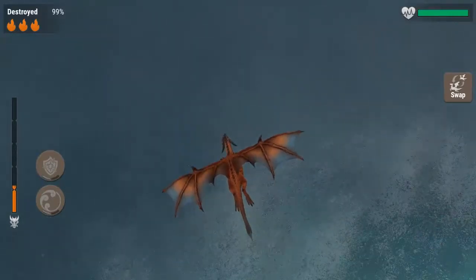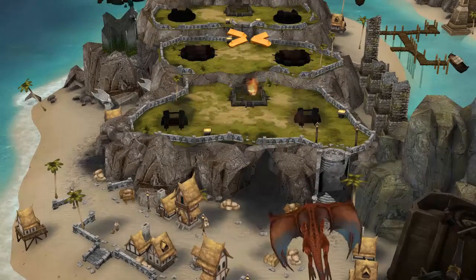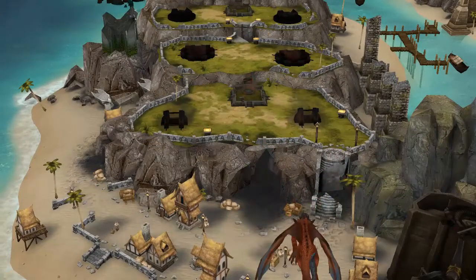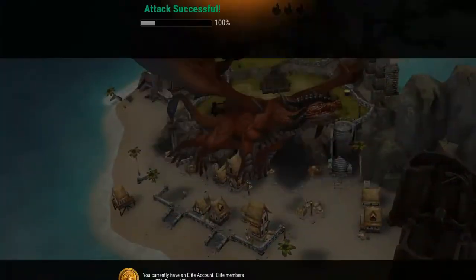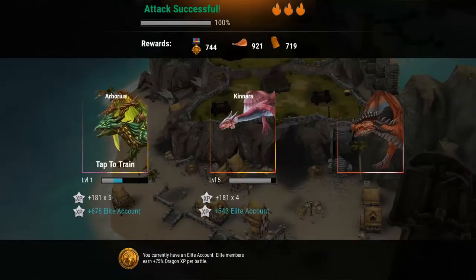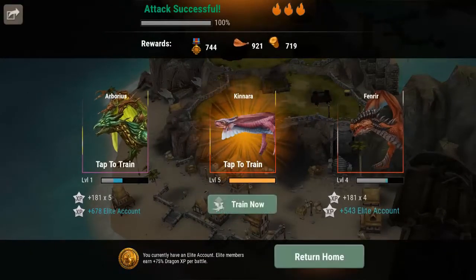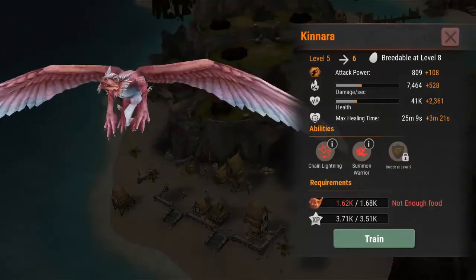There's a swap button on the mid-to-right screen when you're in battle — if you want to bring in extra dragons to get experience, you can swap them out and bring in more dragons to make sure they all get experience. Trying to train Kanara up but we do not have enough food.